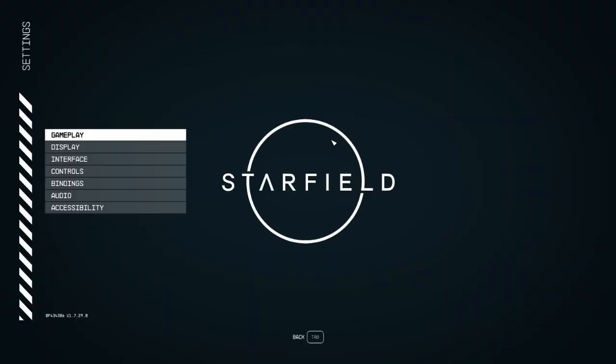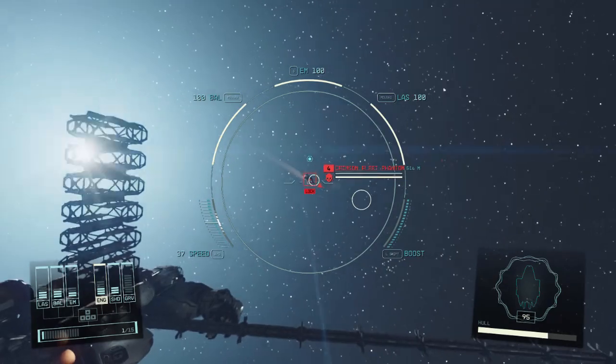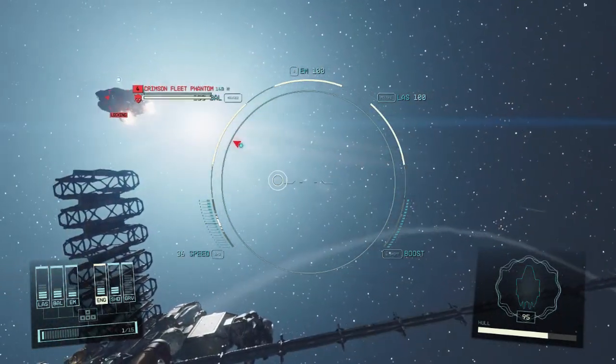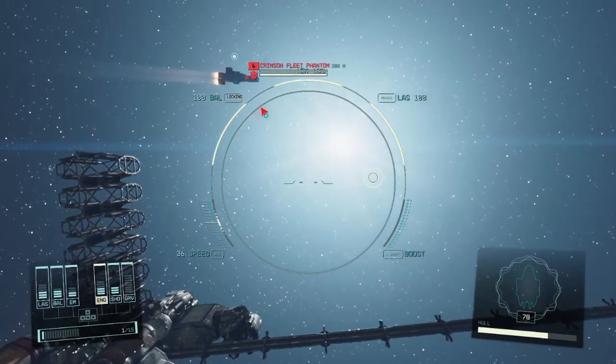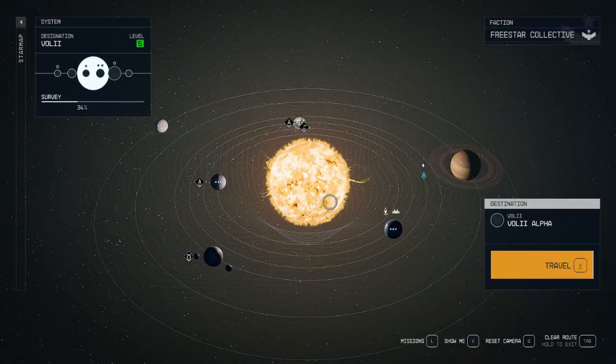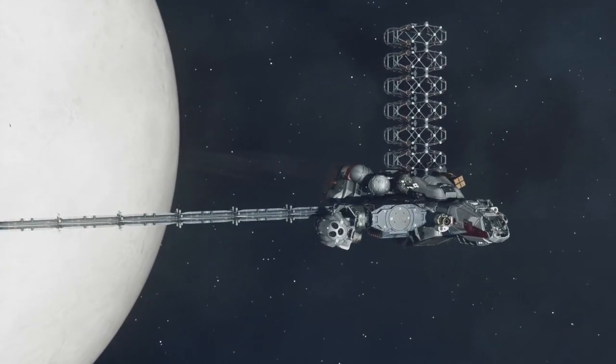Just for fun, I'm going to bump up the difficulty to very hard to see if that changes anything — doesn't seem like it, other than the increased damage. But what would it look like if you had multiple ships shooting at you? To demonstrate, I have some contraband in my ship, and I'm going to travel to Voli Alpha and see what happens.